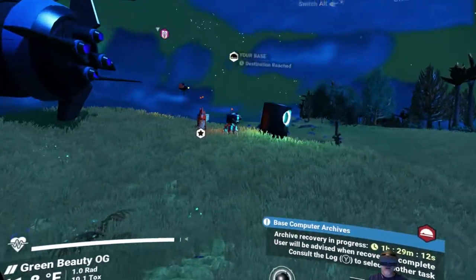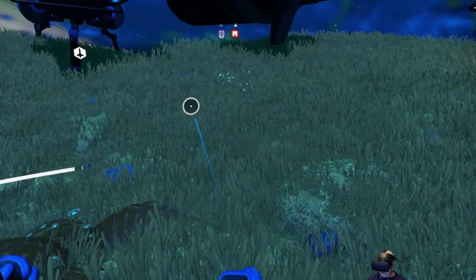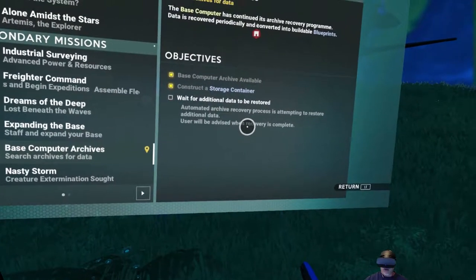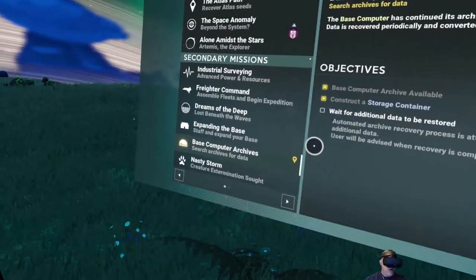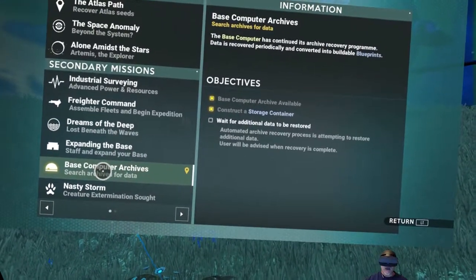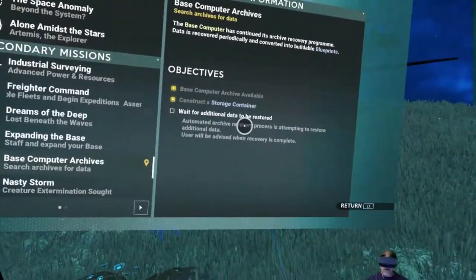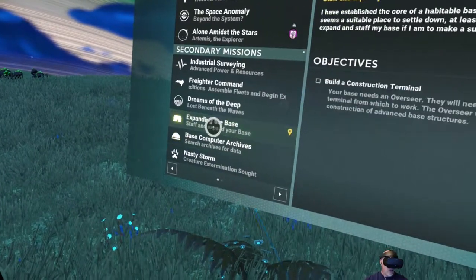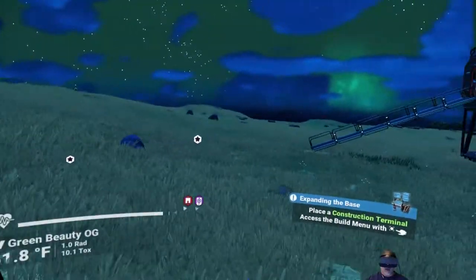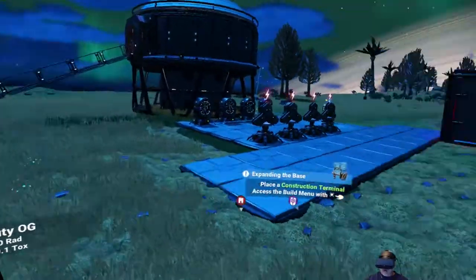Let's just actually look - consult the log. It says 'wait for additional data to be restored - automated archive recovery process will attempt to restore additional data.' Alright, I guess we've got to wait for that. Hopefully it'll unlock more storage. If not, we might need to head up to the Anomaly and see if we need to just buy the rest of them or something - that's really weird.